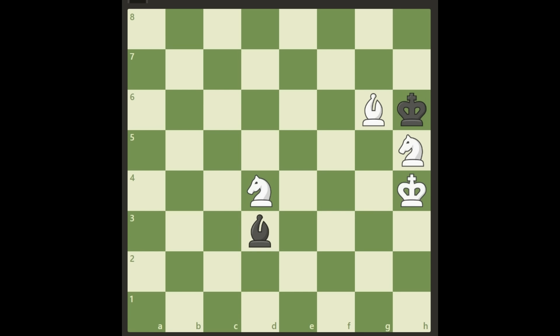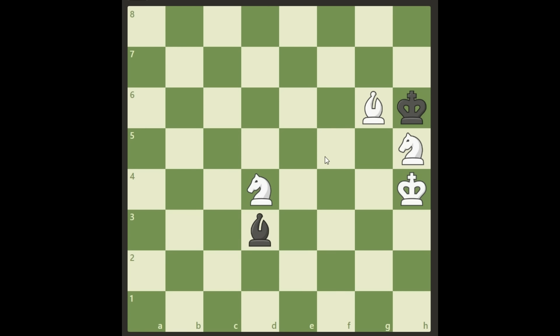White needs to act and cannot allow black to take the bishop or exchange poorly. Exchanging a knight for the bishop is good, because bishop and knight is winnable, though not easy. Moving the bishop, we cannot take here — we saw that leads to stalemate — and we cannot move across this diagonal because black will just take it. We need to move the bishop away, and we have two possible squares. The right move is bishop f7.